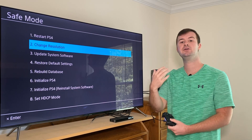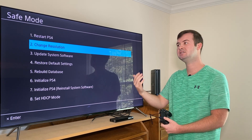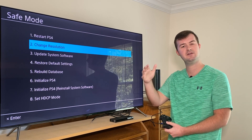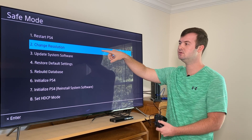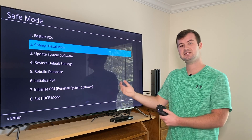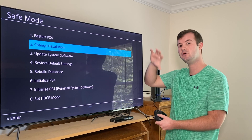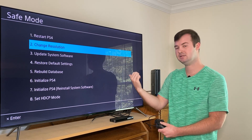The second menu item addresses resolution issues. If your PlayStation 4 was set at a resolution your TV or gaming monitor doesn't support, you might see a black screen but still hear audio through your soundbar or headphones. In that case, changing the resolution through menu item 2 in safe mode will restart your system at 480p — the lowest resolution supported by almost any HD TV. You can then go back into sound and screen settings and change the resolution to the highest supported signal your TV handles.